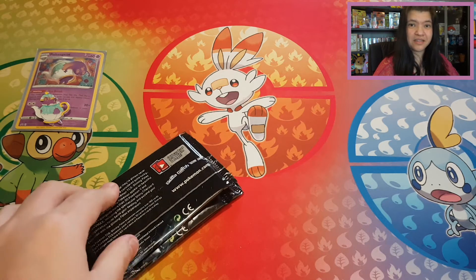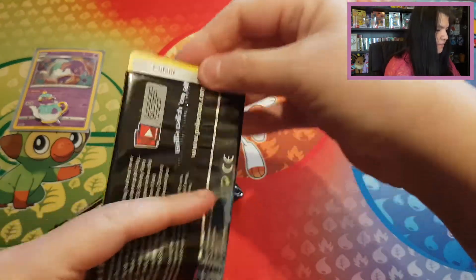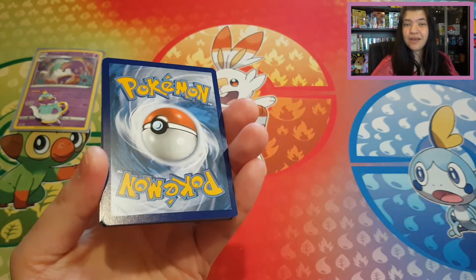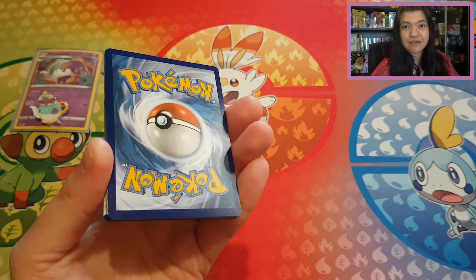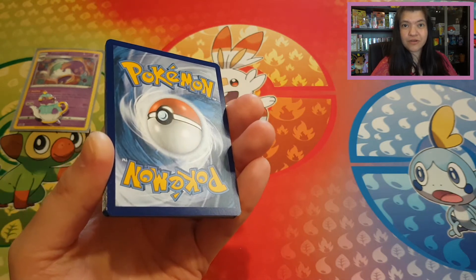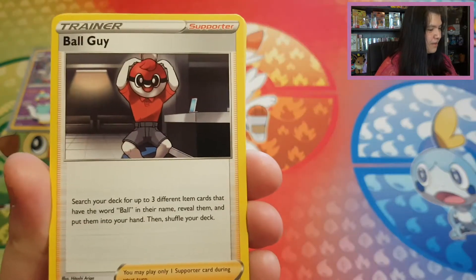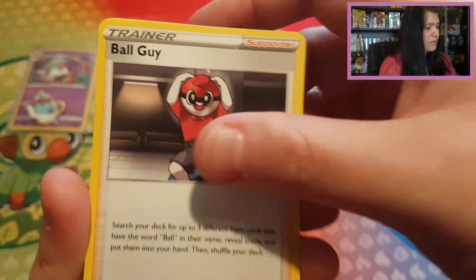Thank you so much for listening to all my rambling. Let's see what we have. Starting with the Cubone font. I'll show three from the back — because if we have a matching energy with a rare card, a regular rare card, I will give an additional extra code card away, or if we have a reverse rare, a holo, or better. Let's see what this beautiful first pack can give us. Starting off with Ball Guy — looks so happy, see everybody is happy!